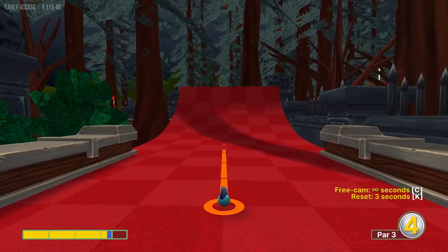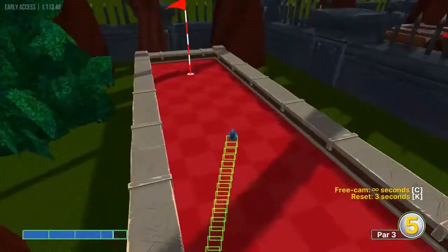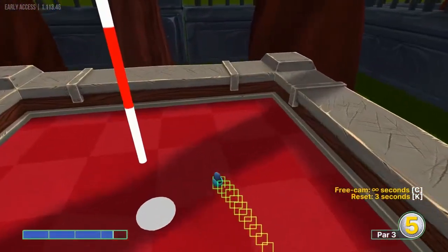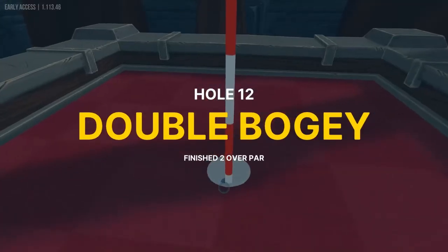Number twelve: I'm going to go just left of center over here at about 3.4 speed. It's going to bounce off the pumpkin for a hole in one, so make sure you get the line right and the speed right.